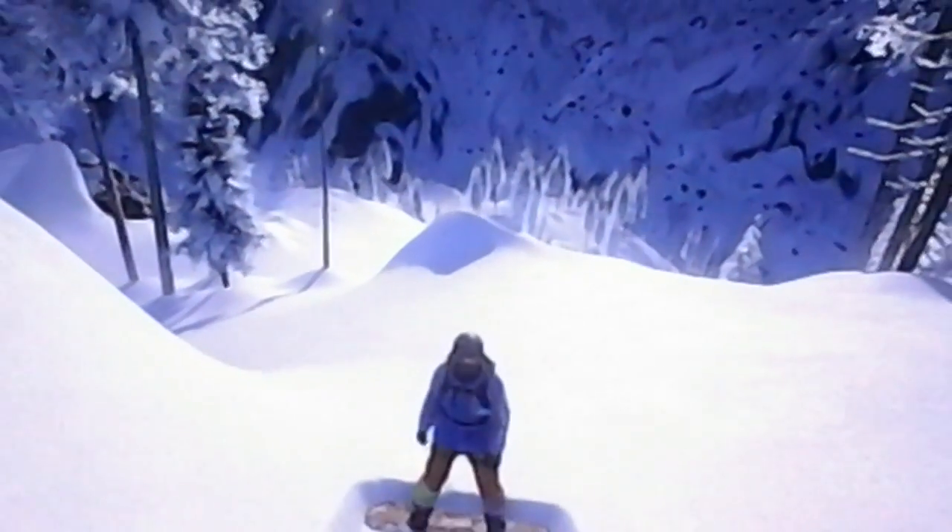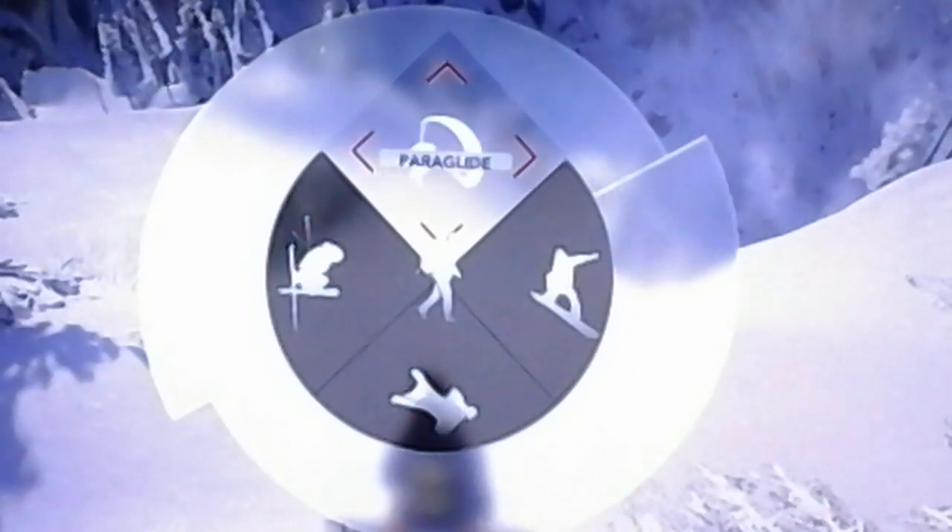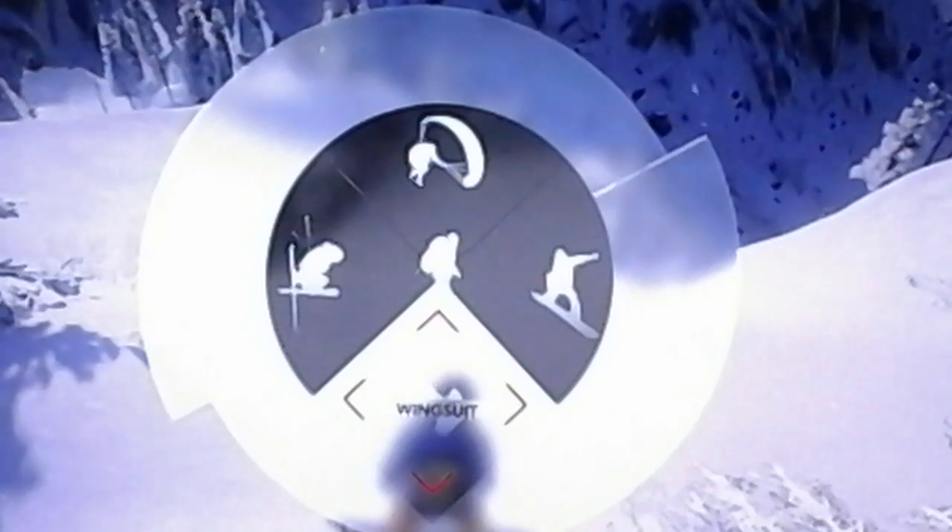Right, so as you can see I've already got a character — this is the base character you start off with. You can hold down LS to brake. Once you've stopped, you can hold down RB and as you can see we've got a range of sports: paraglide, walk, ski, snowboard, or wingsuit. We're currently snowboarding. LB gets up the binoculars so you can look around for races.